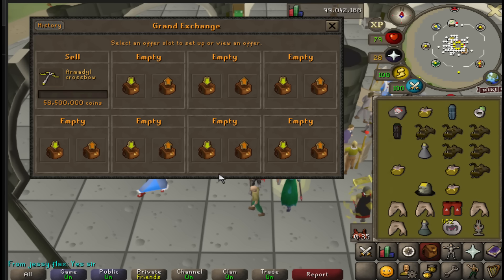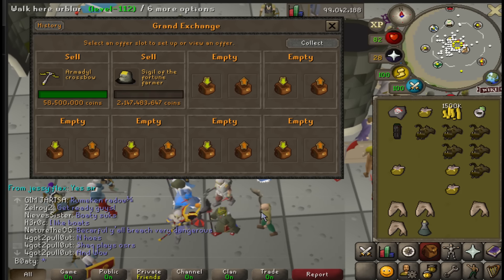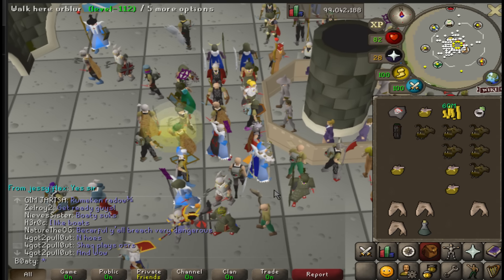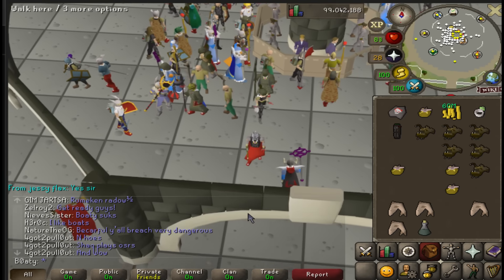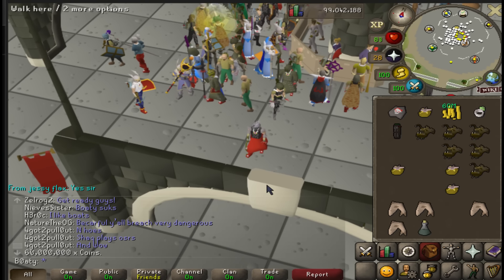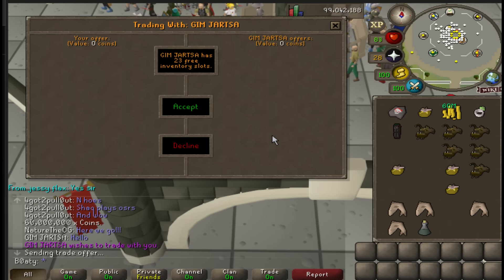It's not gonna insta-buy but this is the cheapest crossbow in the market for the past 10 trades. Whoever gets it gets it. 58.5 - enjoy whoever bought it. That will be more expensive in the future, I'm very certain. Now someone is selling me an item for 60 million coins.